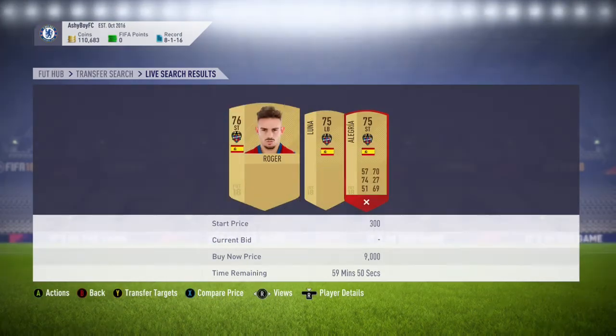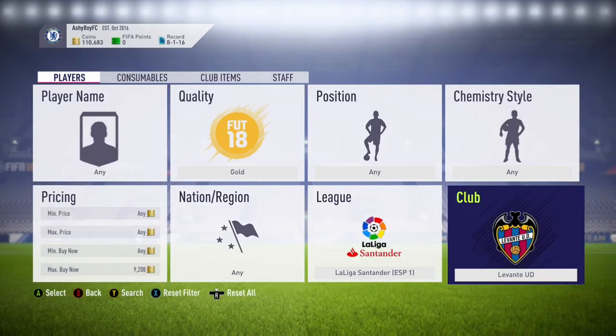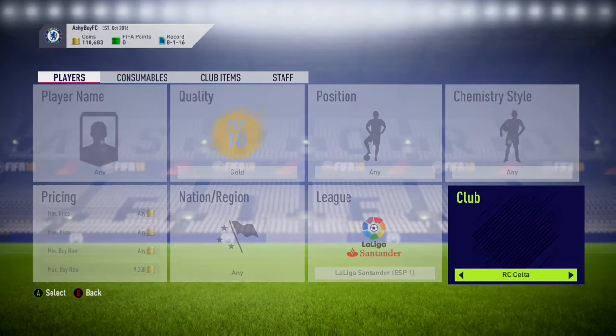If you're a really good sniper I recommend doing this, because you could make like 20k in a few minutes — it's really good. But if you're not the best sniper, you can try Valencia CF players.